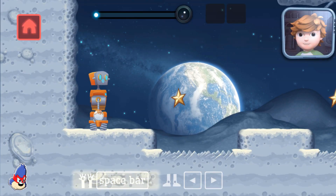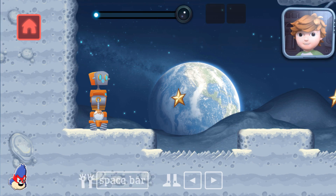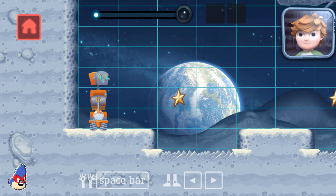This arm can make foam blocks. Press the space bar to activate grid mode. Great! Now click on the gap where the rocky ground is. It'll add a foam block so you can continue without getting damaged. You did it! Now your robot can drive right over it.